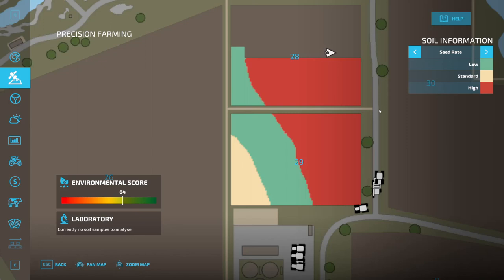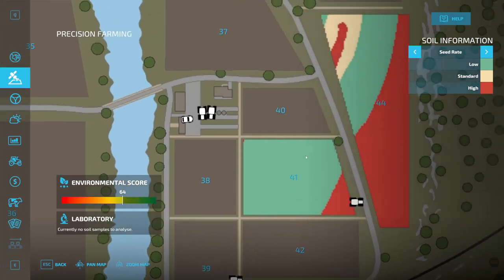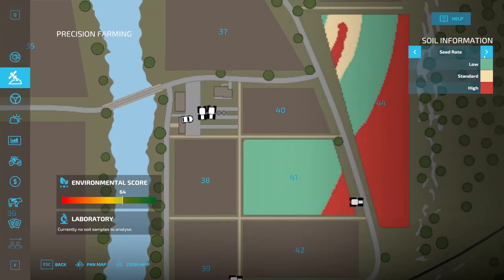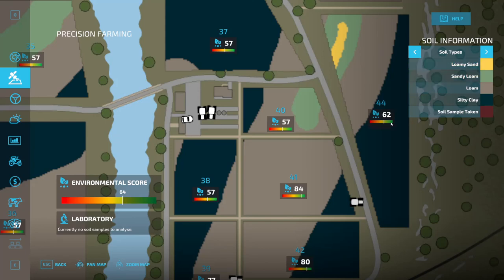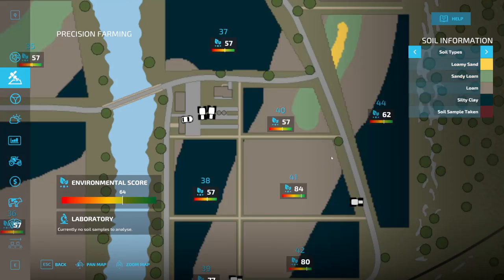Now is a good time to look at what variable rate seeding means and how it adjusts automatically to field and soil conditions. As you can see — it's standard here, low usage here, and high usage for seeds here. If we scroll back to the fields we've just done and change to the soil types map, you can see the seed rate corresponds almost perfectly to the soil types — same as nitrogen and lime.